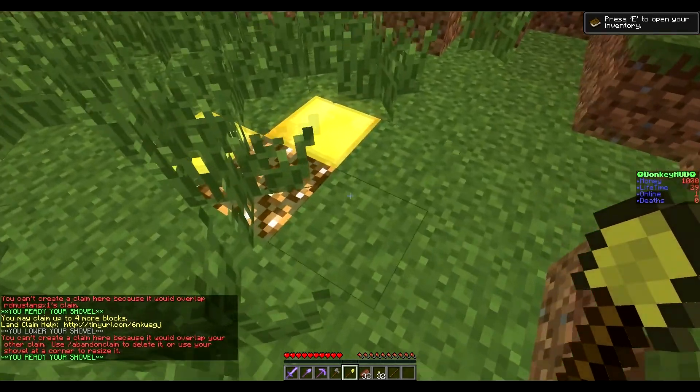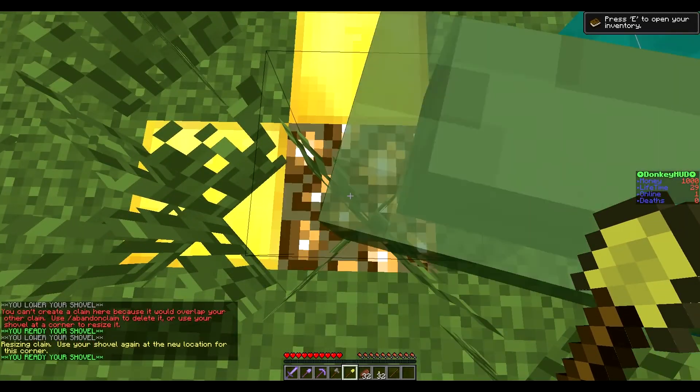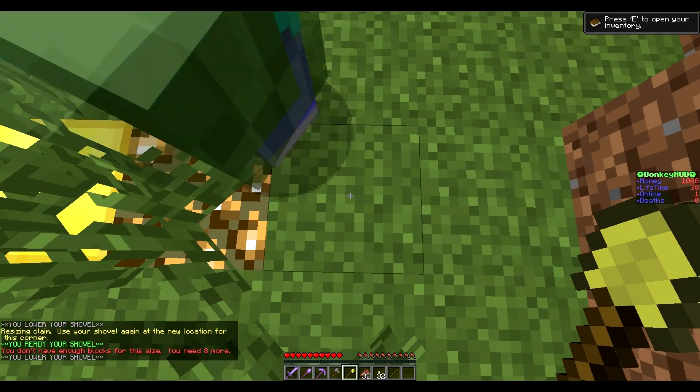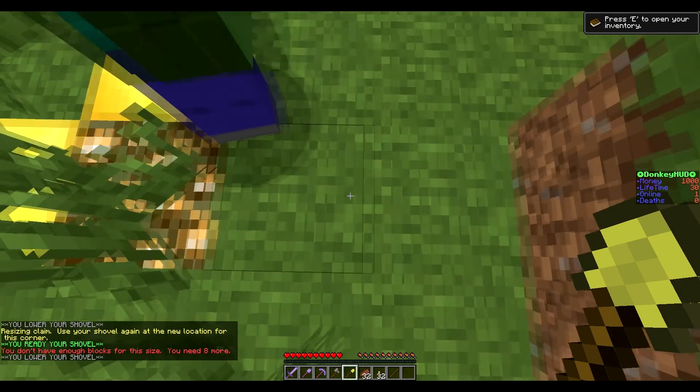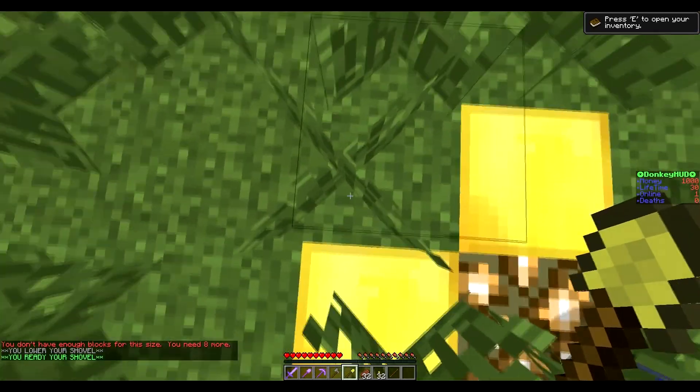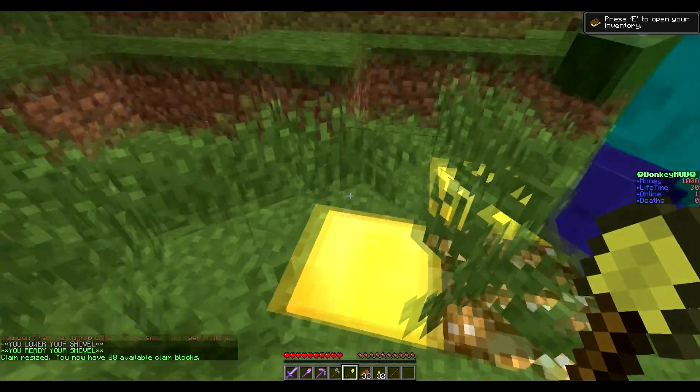If you wanted to see where your claim ends, you can right click with the shovel. If you wanted to resize it, all you need to do is right click the glowstone and then right click where you want it to go. We don't have enough claim blocks so let's make the claim smaller — right click this corner and right click where you want it to go, and bam, it's claimed.